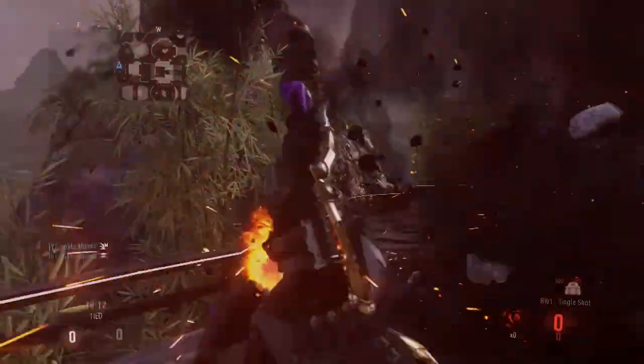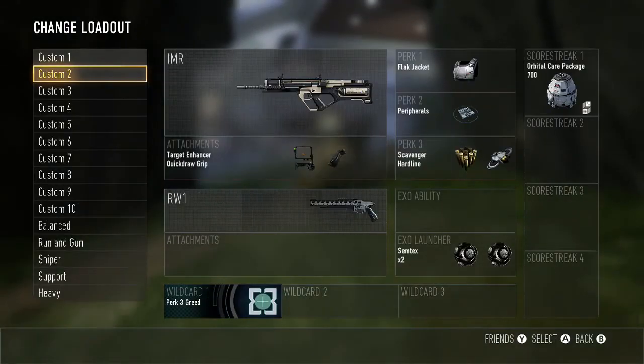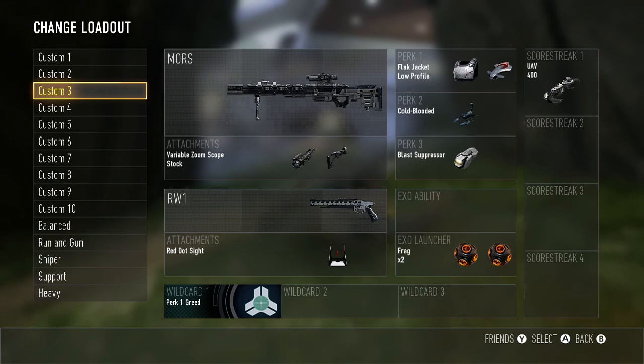And then I'm gonna show you guys how close you actually have to be for a grenade to kill you while using Flak Jacket. See this right here - I took about a step back and it's still really close, so it's gonna end up killing me.